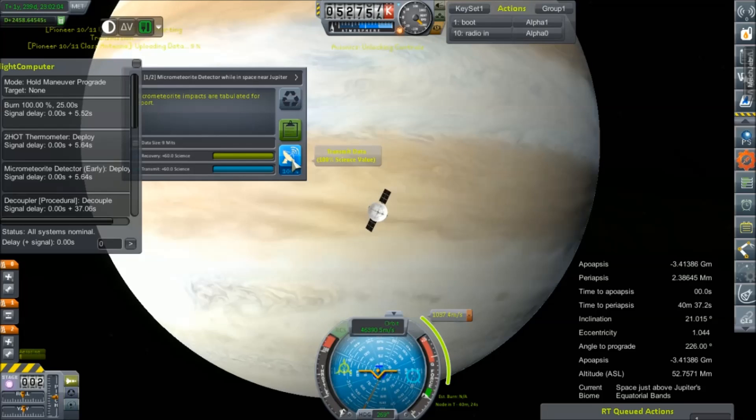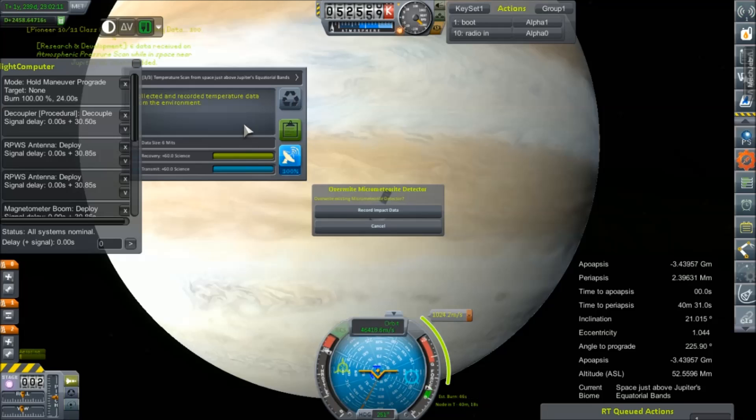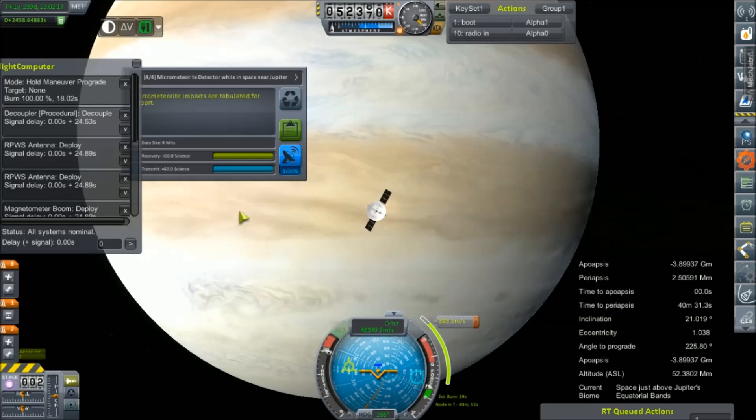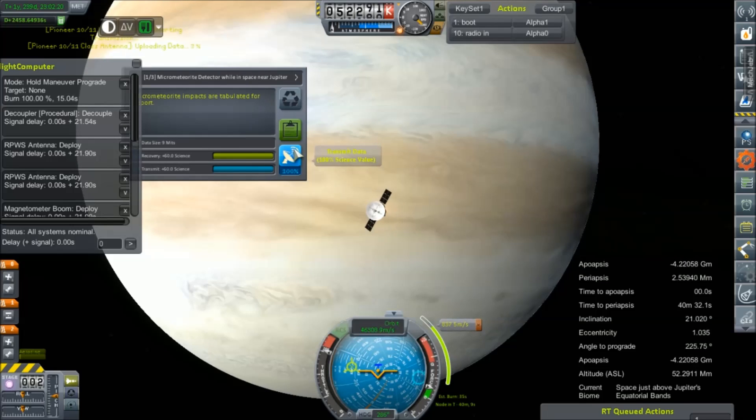We're starting to get in some science. Let's go ahead and radio this stuff in while we still have a connection. We're getting science back from Jupiter — this is amazing. We're going to overwrite the micrometeorite detector. Record impact data — I don't know what we've got in there, but this is the stuff we want.